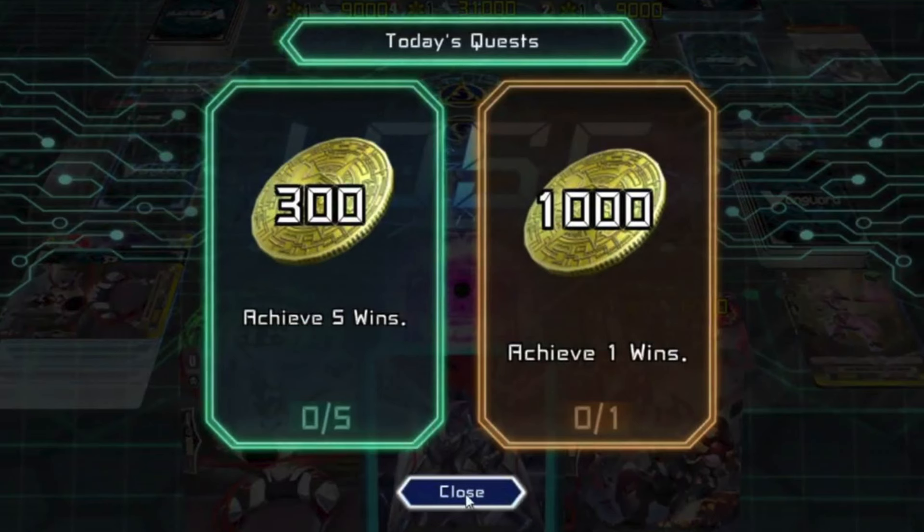This is a closed beta, so stuff is subject to change. It might require fewer wins when the game comes out to get 300 gold from the daily quest. That stuff might cost cheaper, maybe easier or harder to earn, with new things added. So again this is a closed beta — it means it's not final, nothing is set in stone yet. This is just what we know from the beta.